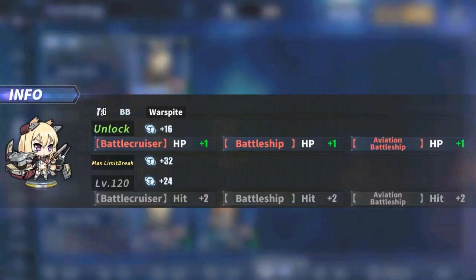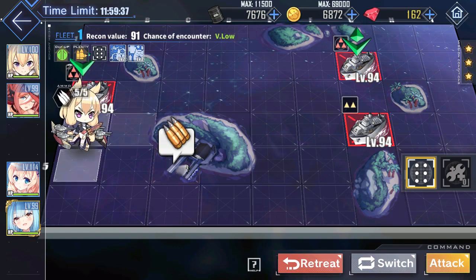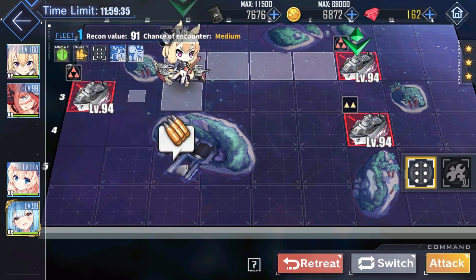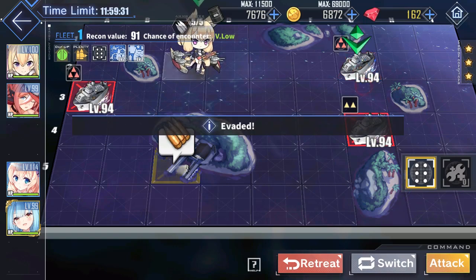Warspite is a tier 6 battleship. She doesn't accelerate very quickly, which is normal for a ship of her type. However, her turning speed is highly unusual. At 30,000 tons, she can change course like a cruiser.